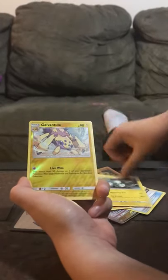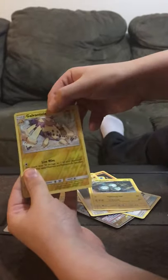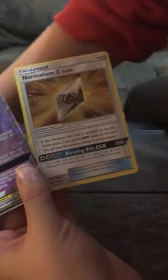Magneton. And for a holo rare is Galvantula. So these two are the most rares that we got in the pack, we're gonna move those to the side. So these are our two rares.